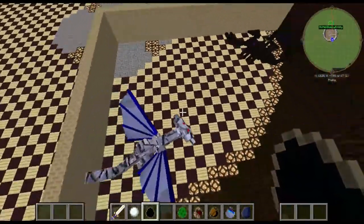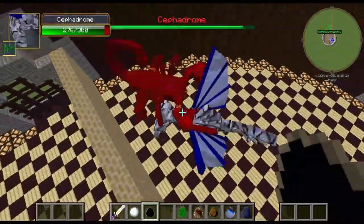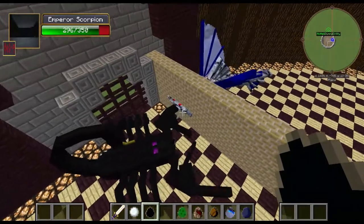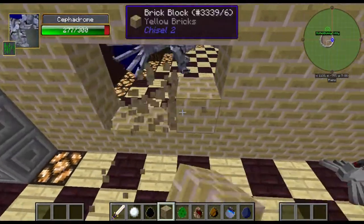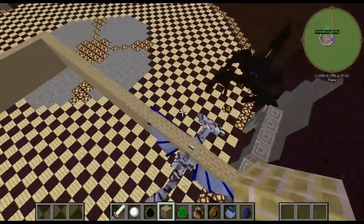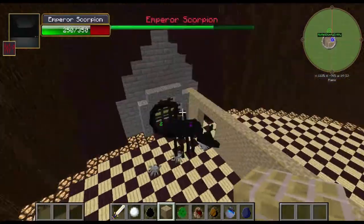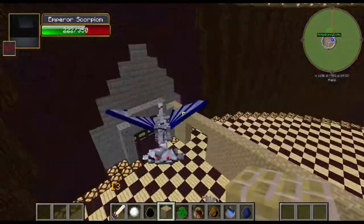Immediately both sides knock each other back. The Scorpion's taking about even damage with the Sepadrum. Oh, it knocked out of the wall - that's not supposed to happen. My brother and my mom are arguing in the background, sorry about that. The Sepadrum can get through but not the Scorpion - I'll fix the hole. So the Emperor Scorpion's lost 100 health so far, and the Sepadrum has not, but it's approaching that threshold.